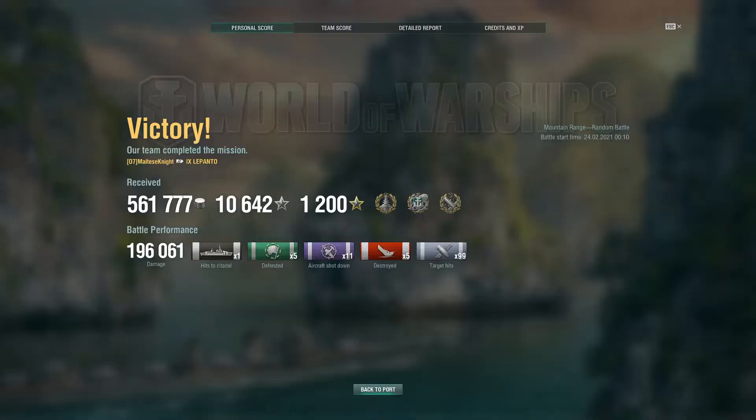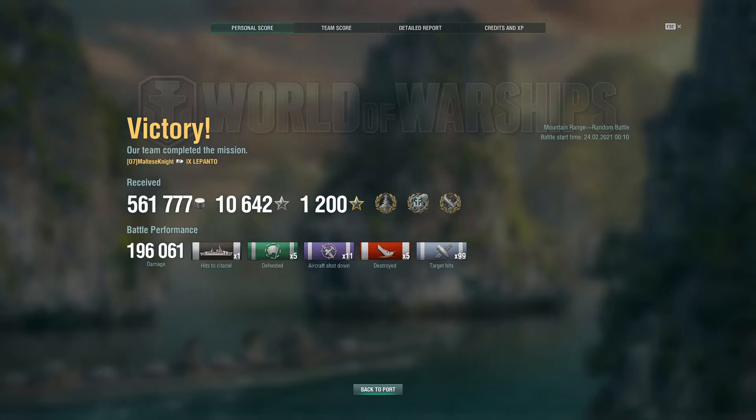For the score screen: we ended up getting 196,000 damage and 5 kills. 99 shell hits for almost 200k - that's pretty good. SAP alpha is actually pretty high, and when you actually get the pens you will get the damage. We got 3 achievements: Dreadnought, Kraken Unleashed, and High Caliber. That's a pretty good game for the first game in Lepanto. For team score, we got 2.5k base XP - that's 600 almost base XP over second place.